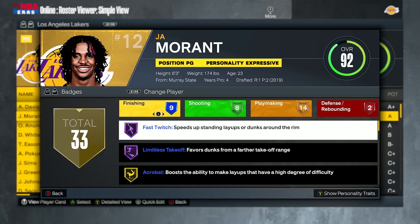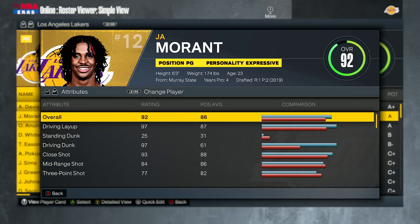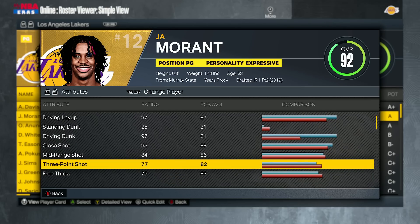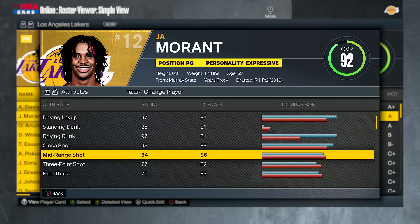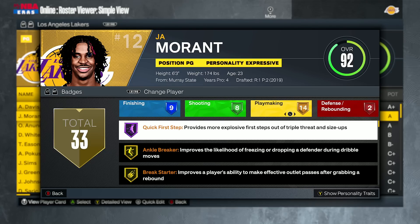Pairing Hall of Fame Quick First Step with the fact that he still has Limitless Takeoff and Hall of Fame Fast Twitch — you wouldn't believe it, but paired with Giant Slayer and being 6'3, if they put a big lock on him like a 6'9 or 6'11, he can literally paint-mash people. His close shot is 93, his three-pointer is a mediocre 77, but he can still shoot. You won't see great shooting this game, but you'll see him taking over on the dunk meter.